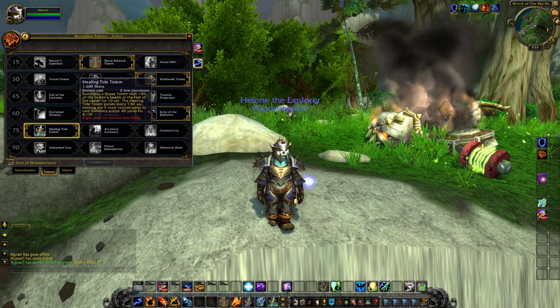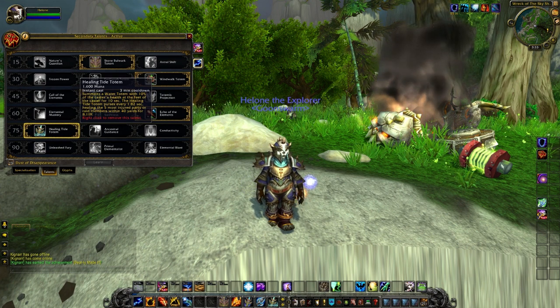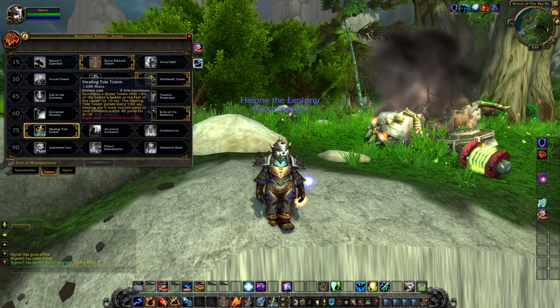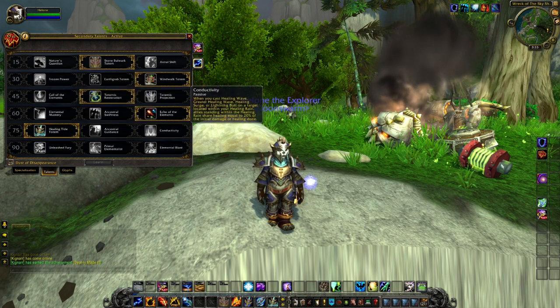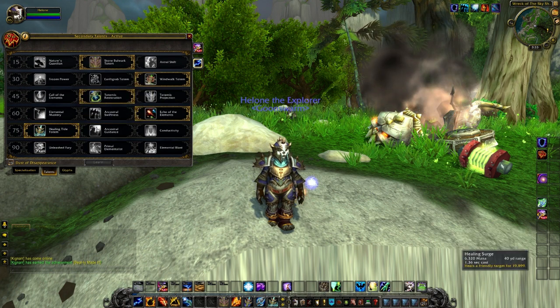At level 75, we pick up Healing Tide Totem. This just gives you a little bit more versatility if you do happen to get in a group, and it also allows you to get some healing on yourself if needed, in the form of a Totem, to go along with your other heals.